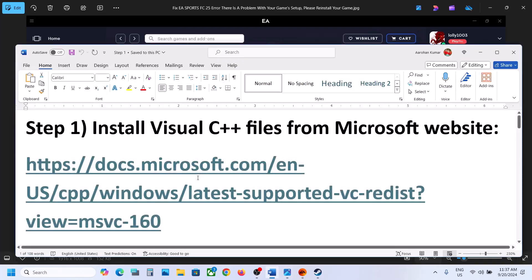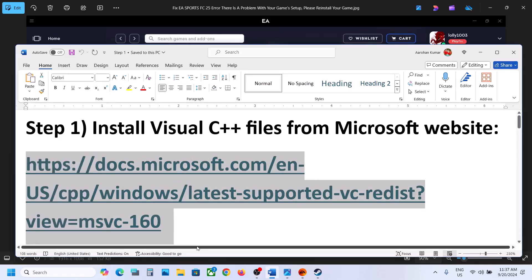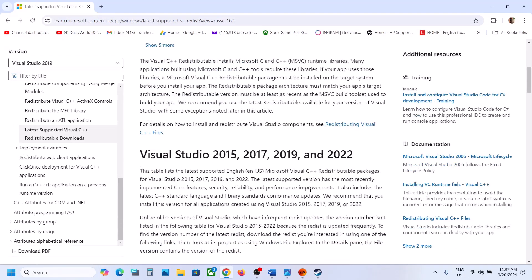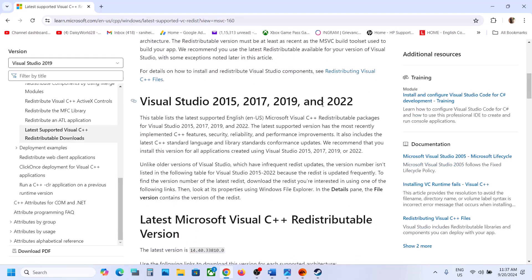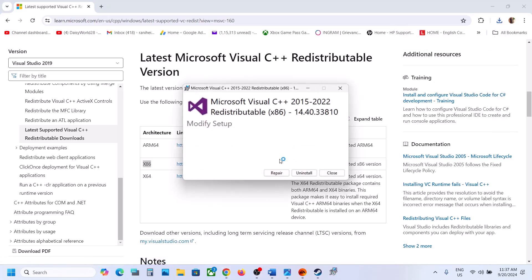Copy this link — the link is provided in the video description — and open it in a browser. It will take you to the Microsoft website where you can see Visual Studio 2015, 2017, 2019, and 2022. Now download the x86 file first, so click on x86 and run the exe file.